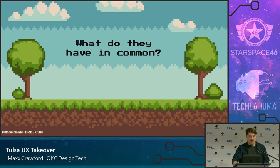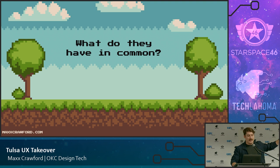So what do all the slides — except for Age of Empires, Pong, and ET — have in common? They use the following four things: the use of color to show like and unlike actions or grouped items; they use labels where they can and where it makes sense; they have consistent placement throughout each game — when you're playing a fighting game, you expect to see some sort of life meter at the top or bottom; and they use animation where possible to infer information. That's it.